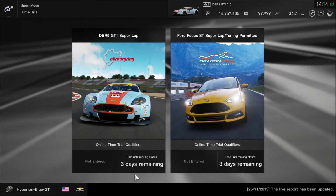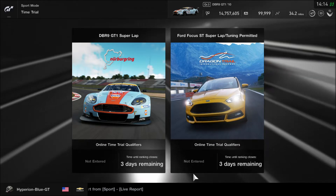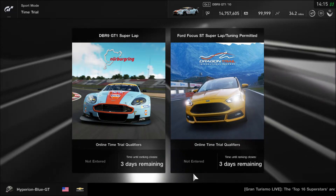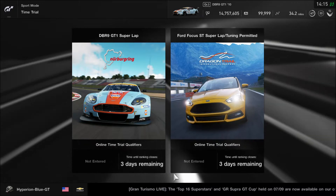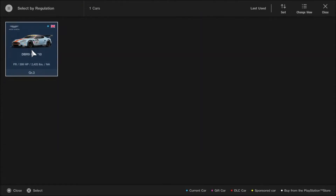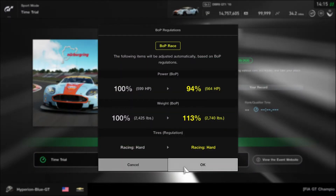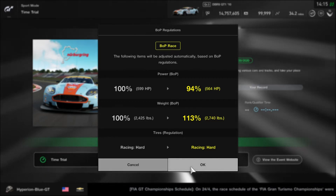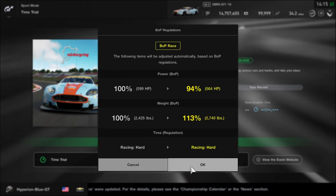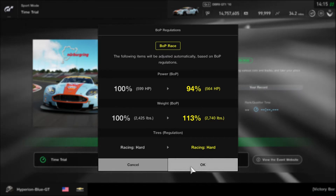We have the Aston Martin DBR9 GT1 having a hot lap around the Nürburgring, and the Ford Focus ST doing the same at the Dragon Trail Gardens with tuning permitted. The GT1 race car will have balance of performance regulations set automatically, and tire regulations require racing hard compound tires.